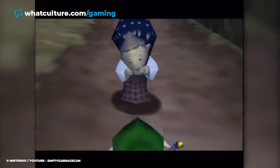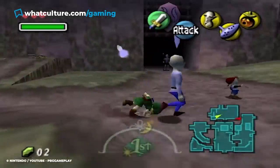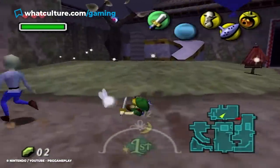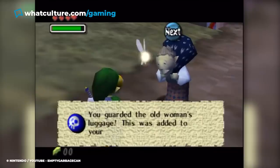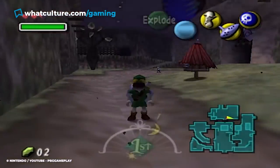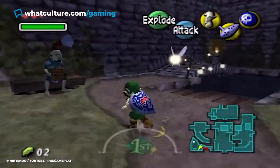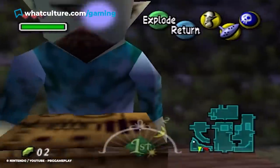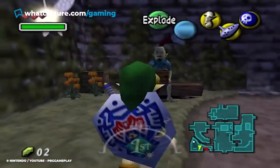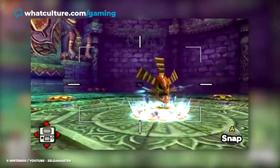Perhaps the most outlandish of these items is the Blast Mask, acquired by heading over to North Clock Town at midnight and saving an old woman from being robbed. When used, the mask will replace the B button with the word 'explode,' and will allow players to replace bombs with it. Allowing for unlimited uses in a series known for its stingy ammunition, it certainly has some benefits for players. However, its design and mechanics make for an unsettling mix.